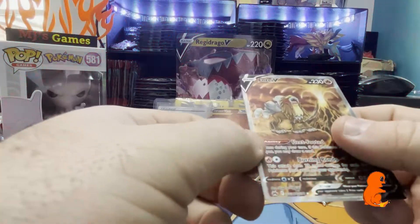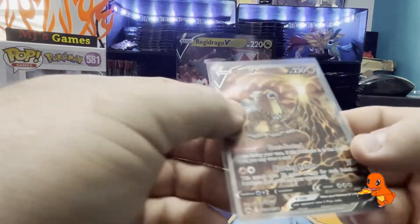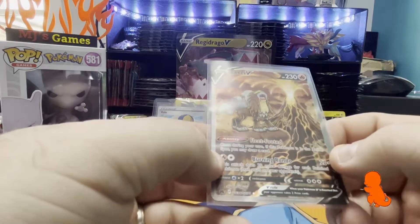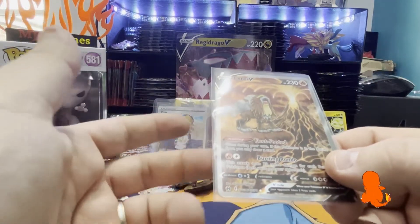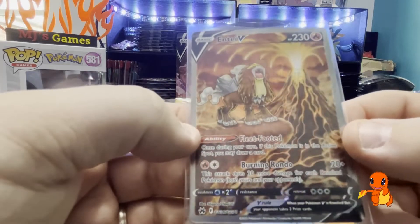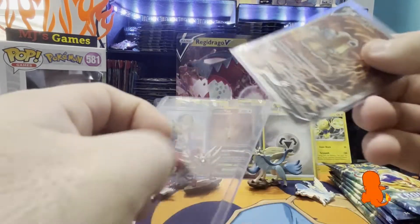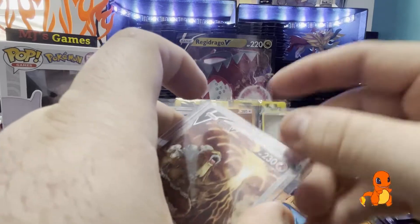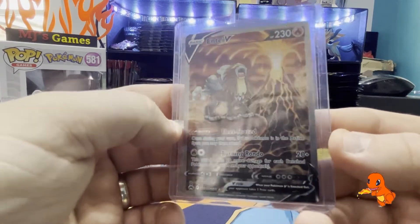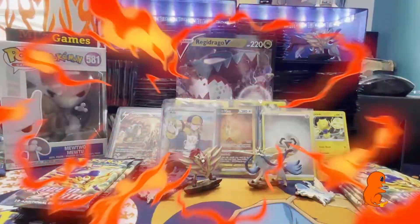Out of the blue, we get the Galarian Gallery Entei V! Guys, this is one of the nicest alt artworks that you can get from the set. Entei V - you can get the Suicune, the Raikou, the three legendary dogs, and they are all absolutely stunning. But this is by far my favorite being a big fan of Fire Pokemon. And that is needed for the binder as well - I've got the other two, this was the one that I needed. Lady Luck is smiling on us today!